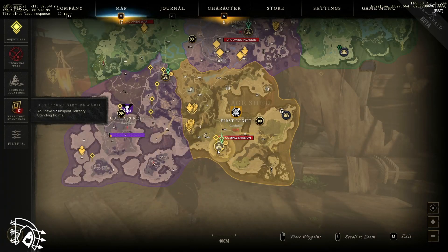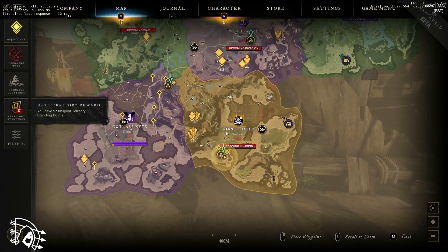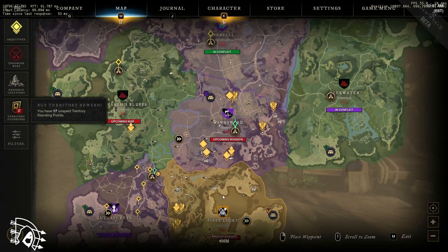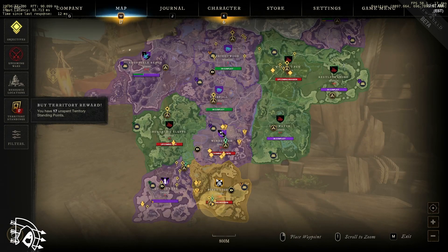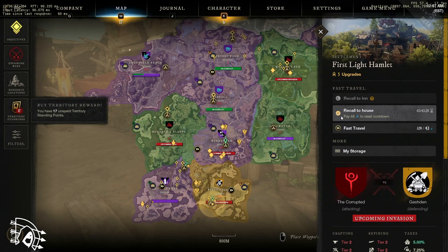You can also have a house. You can buy up to three when you get to max level, and I would recommend placing them in sparse locations rather than right next to each other, because you get a fast travel recall to your house that cools down every four hours.